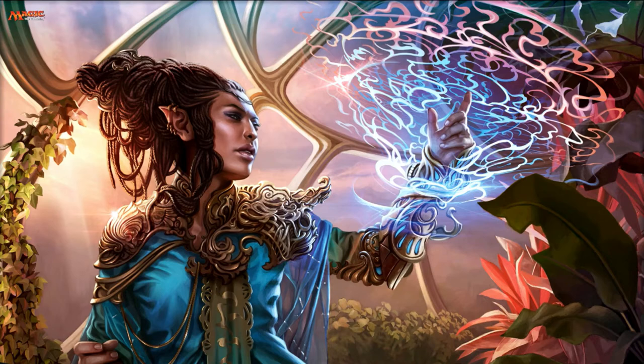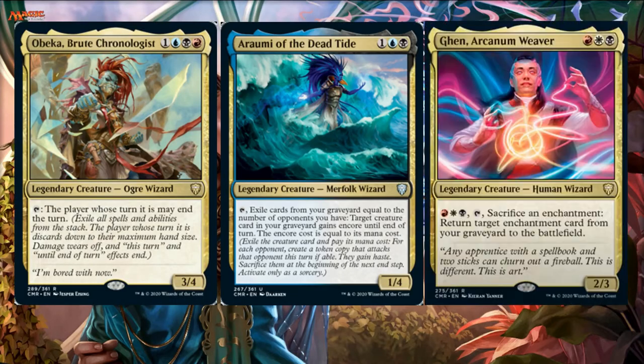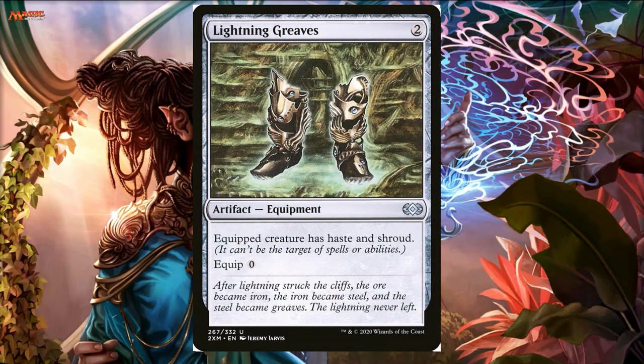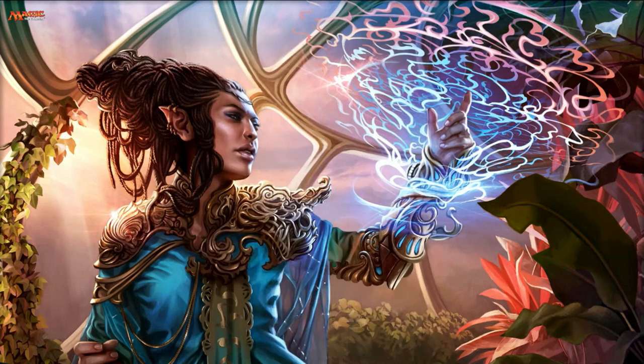Thousand-Year Elixir is an auto include — there are a lot of cards in Commander Legends that have tap abilities, and this card should be in all of them. You can use those abilities right away and untap that creature to use its ability again. That's so good for one mana. Swiftfoot Boots is in — not Lightning Greaves, because you want to be targeting your Nostro all the time. Swiftfoot Boots also gives Nostro haste so you can use him right away.